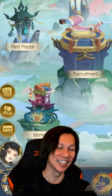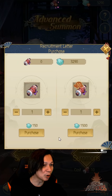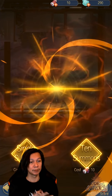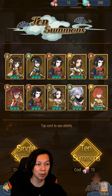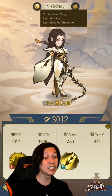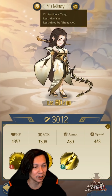I went ahead and bought some seashells, and with those I can get recruitment scrolls. We purchased 20 scrolls just to see what it's like. We got a four-star — a lady waifu named Yu Miao Ye. She's from the Yin faction and the light element. Yin is light, like yin and yang.